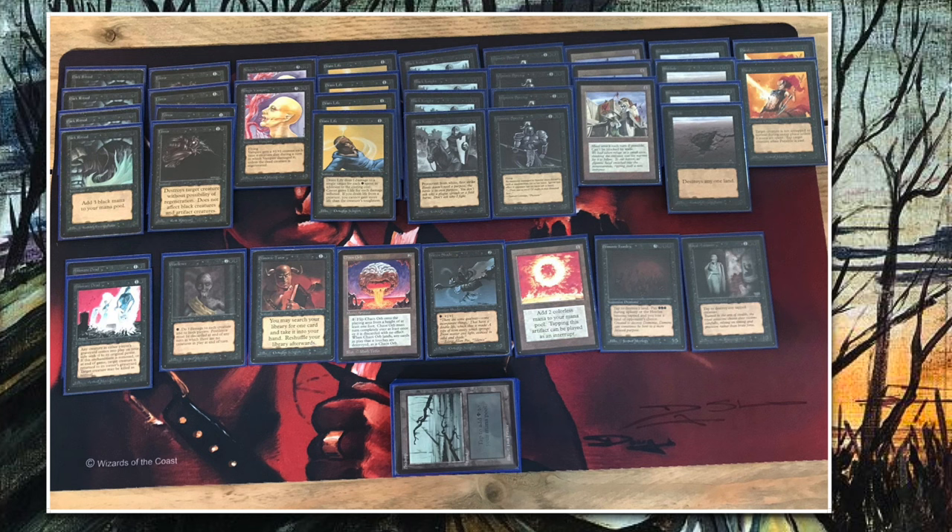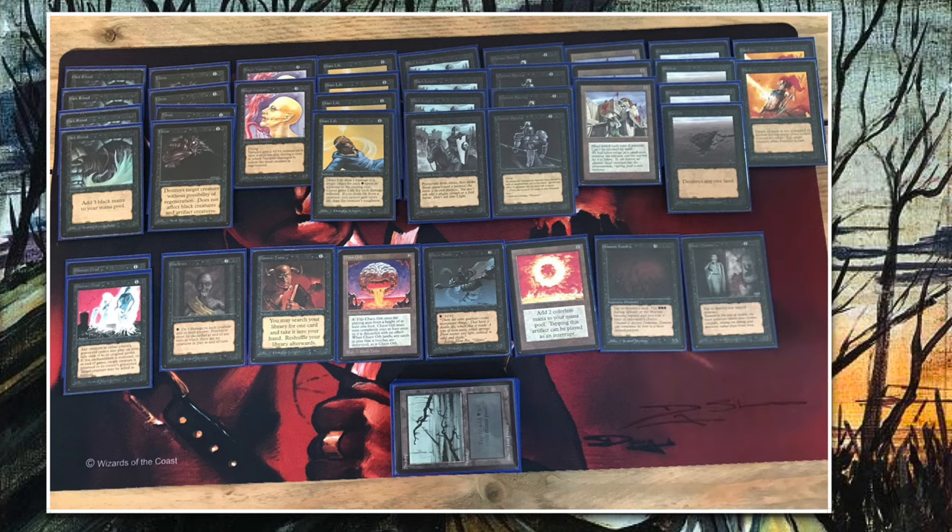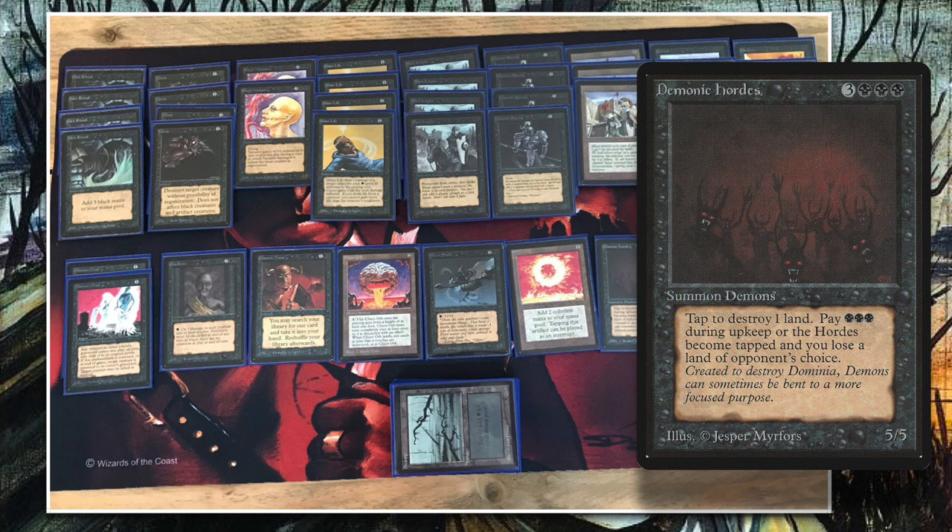There are some really nice one-offs in the deck too. Frozen shade is one of my personal favorites — I love the art. It's not that great competitively, but in a mono black deck it can do some work. A nightmare would also be really nice in this build, talking about cards that would work well here.